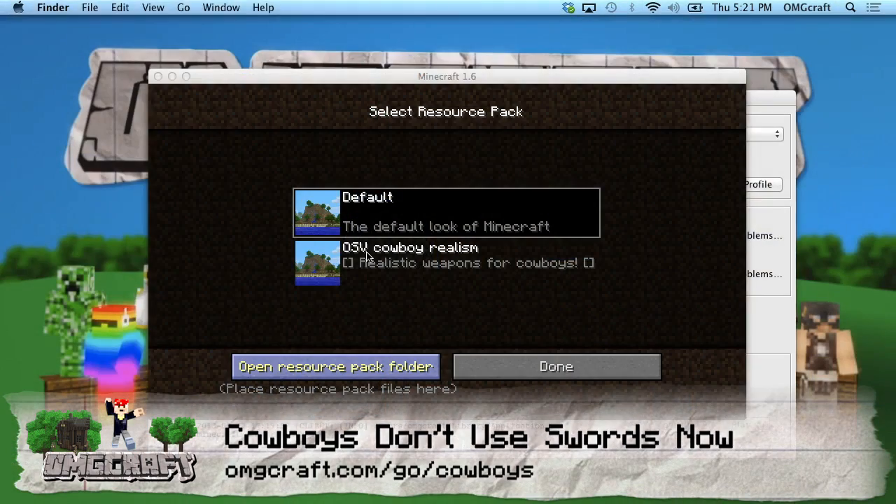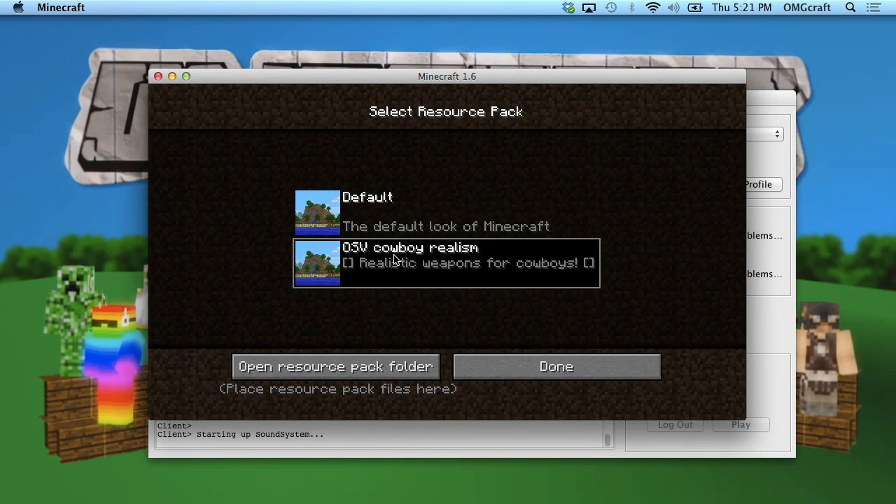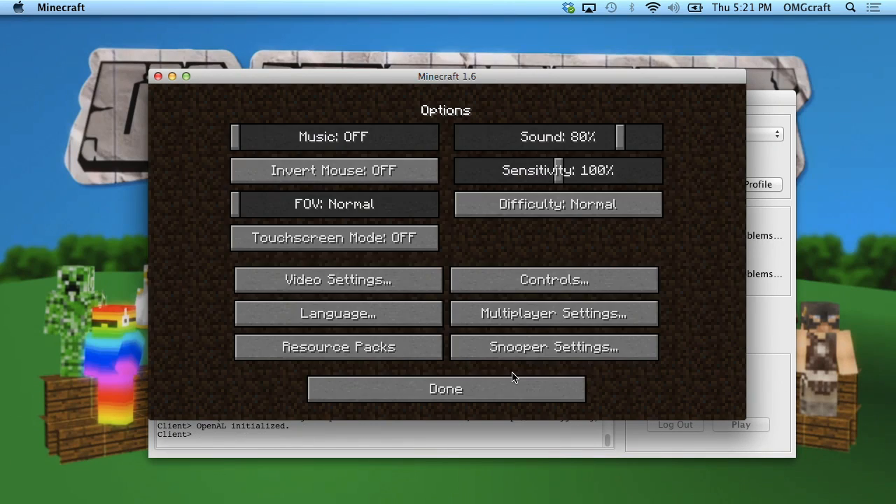The resource pack is still a work in progress. And if you're wondering — yes, this is the resource pack that BOO and Generic B use for their Let's Play series, Belays and Saddles.